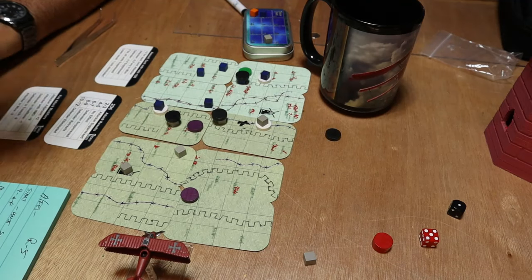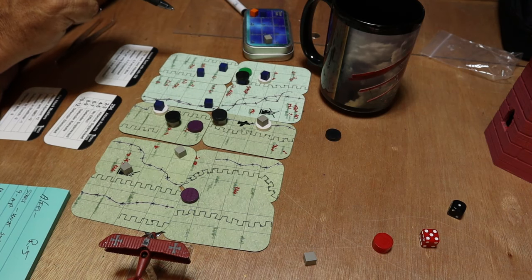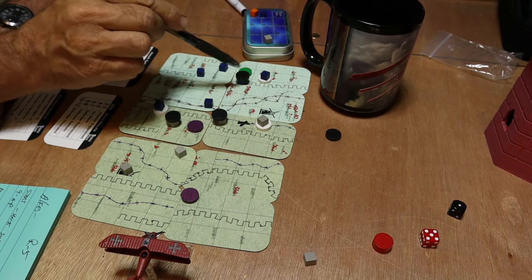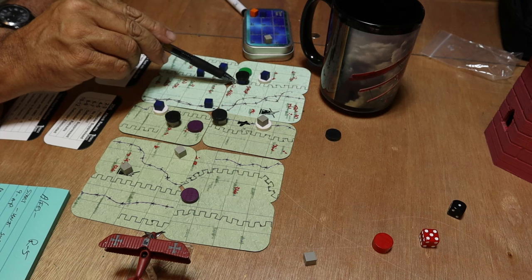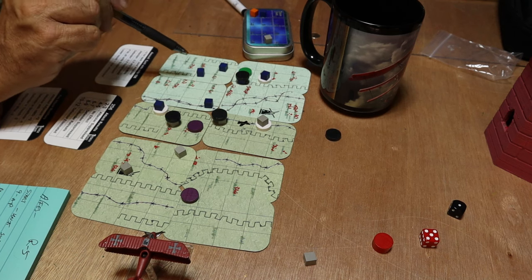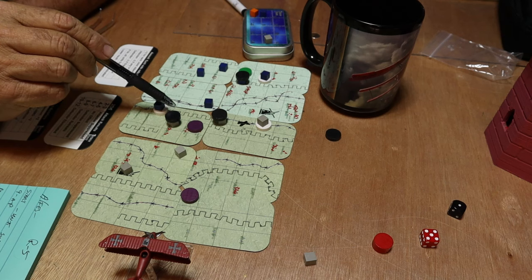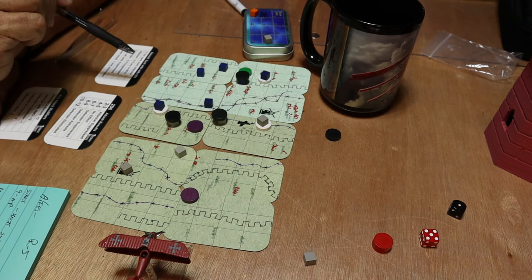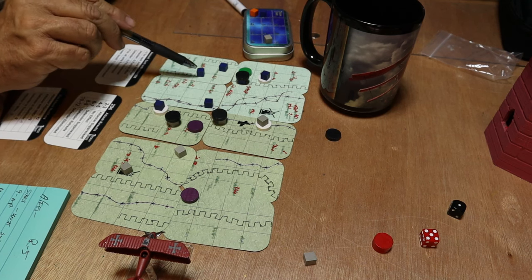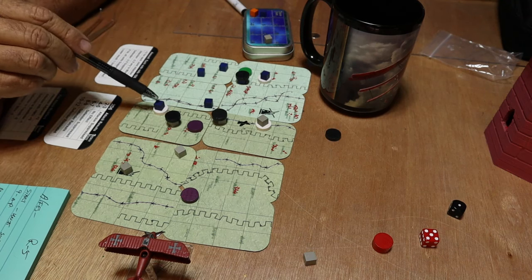Let's start: the allies got nine action points this time — the most you can get is 12. The first thing we did was use two action points to move this unit, which had a suppression marker on it. I moved him out into the trenches. The MG here fired on a fire attack — the defender gets a bonus because he's in a trench, but he was suppressed. Then this unit fired on that German unit and suppressed them.